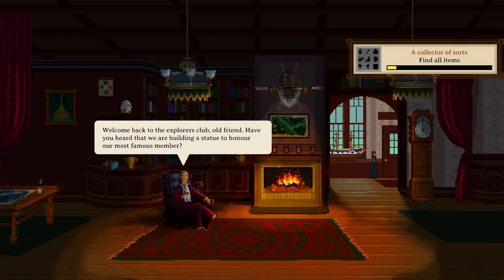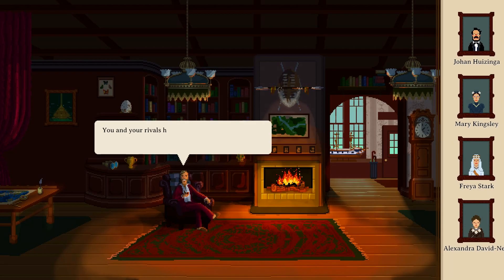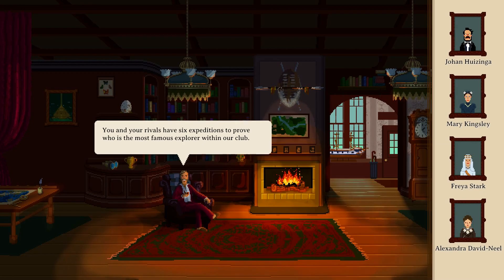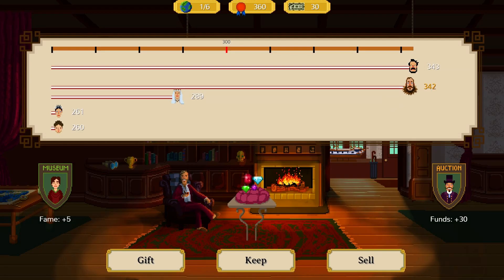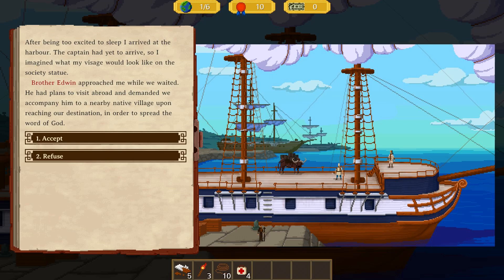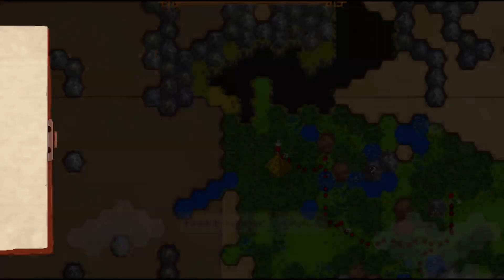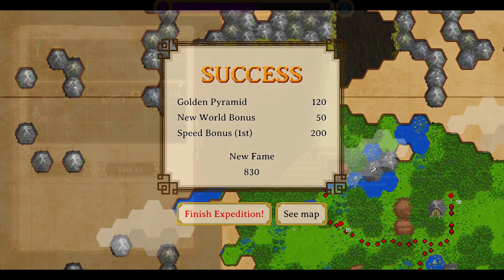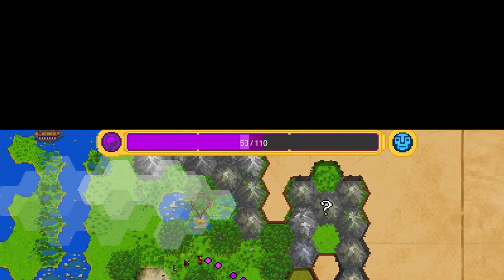Before each game, a bit of dialogue explains the premise: you're part of an explorers club racing four other famous figures across six expeditions to generate the most fame and get a statue made in your honour — if you don't die, that is. You don't actually interact with the competing figures; they're essentially points on a screen you have to beat. The core goal is to find the gigantic pyramid in each area to end the expedition and generate fame, all while keeping an eye on the sanity bar at the top of the screen.